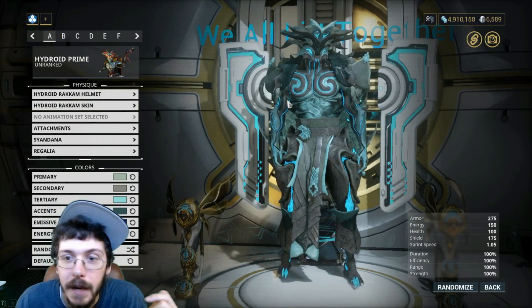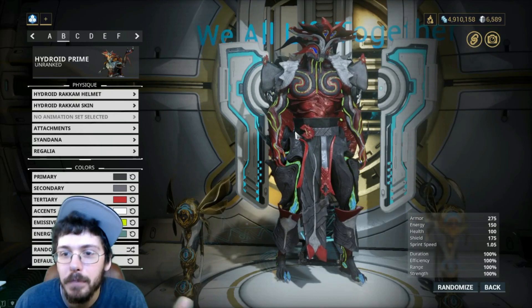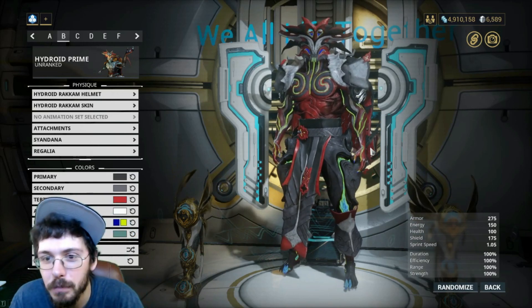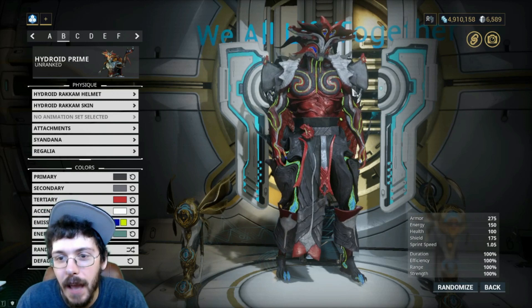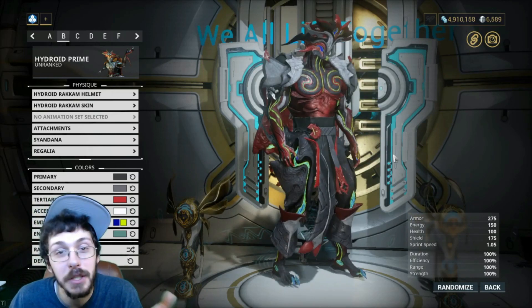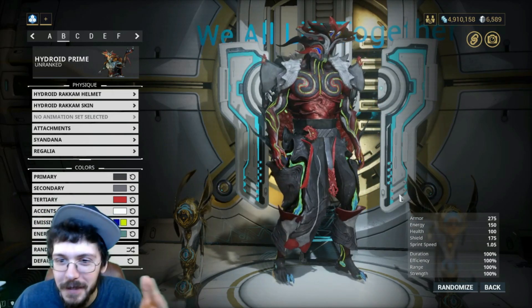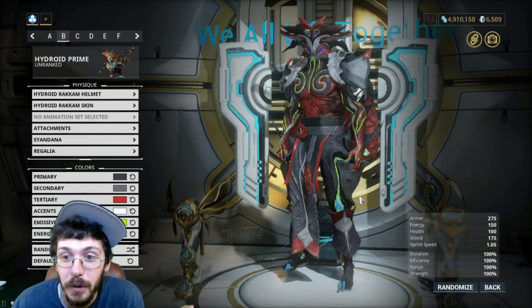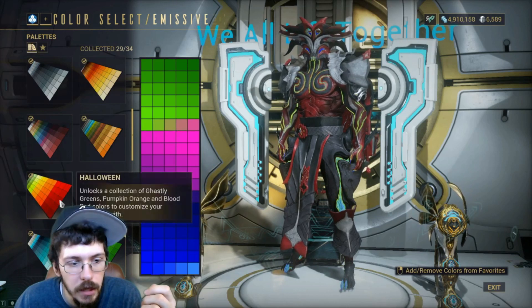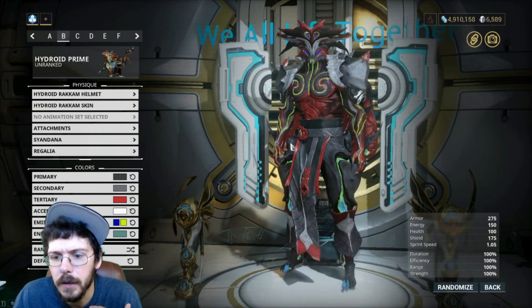After some randomizations, here's something pretty edgy — I put a green energy flow color through it which kind of pops. You could say it's like an algae color, fitting the pirate water frame. The rest of it is not aquatic at all, very edgy. So if you wanted a sea tyrant or pirate tyrant kind of Hydroid, this looks pretty cool. You could also do red and edgy if you really want to go that route.